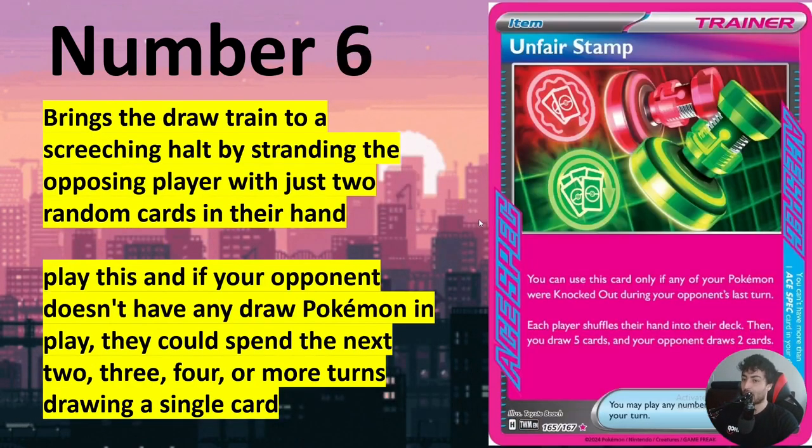Number six is gonna be Unfair Stamp — one of the best cards for control right now. It's actually unfair that they gave this support to control. It's gonna be very scary to see this in control decks. You just ditch your whole hand and draw two, while your opponent draws five. The problem is if you don't have anything set up on the board and need to draw again, like with Iono, you basically can't play the game for the next two to three turns. Also, Iono is very effective with this card — you can use Iono, Unfair Stamp, and then potentially Luxury EX out the final card. This is absolutely impressive and gonna be very effective in control.